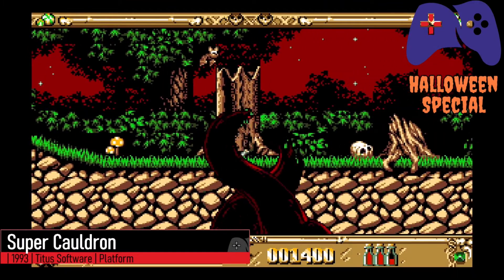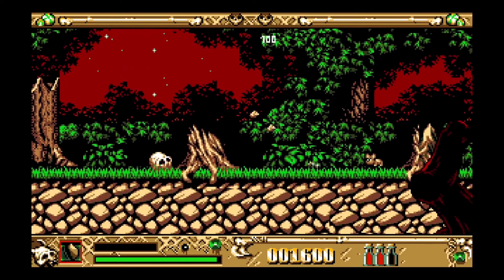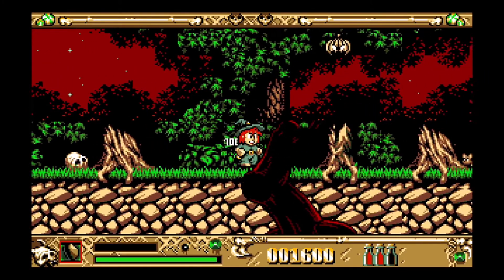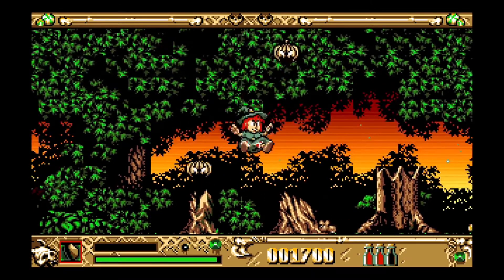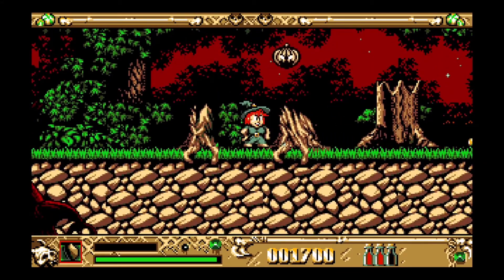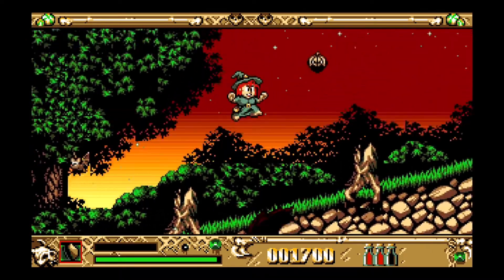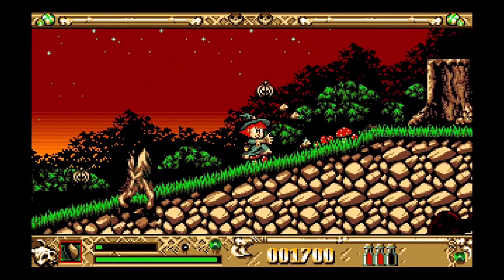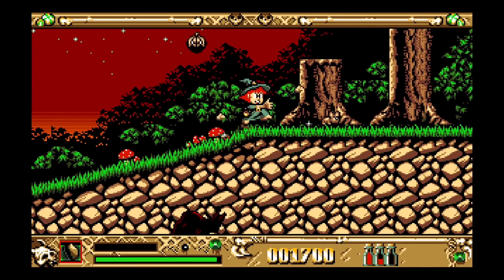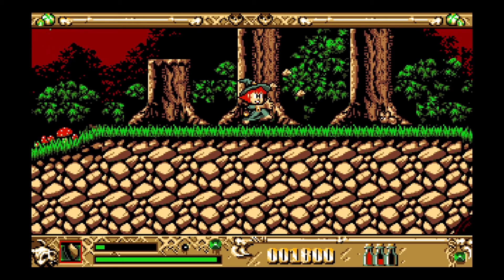Cauldron saw you play as a witch on a quest to restore her powers in the fondly remembered 1985 original released by Palace Software for Commodore 64 and Spectrum. In 1992, Titus Software decided to try and revive the IP with Super Cauldron. It featured wonderful gameplay quirks such as falling in water resulting in instant death, unless it happened to be one of those identical bits of water that contained a warp to another level. It's a shame because the graphics are excellent, and flying around on your broomstick can actually be quite fun.